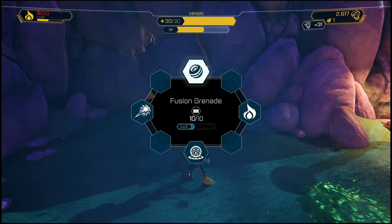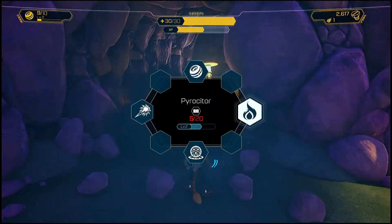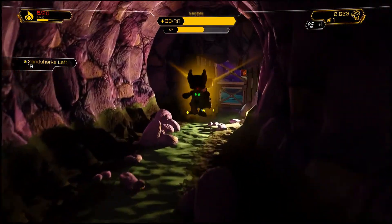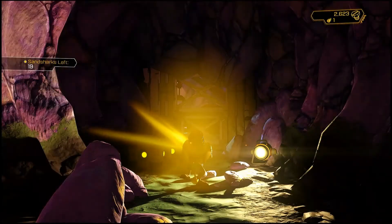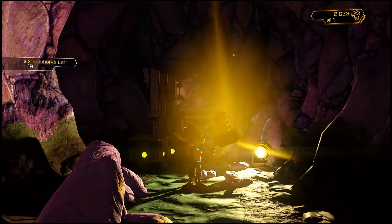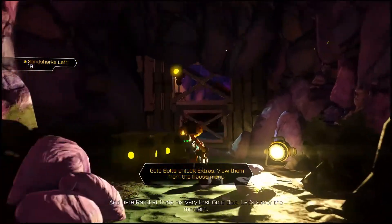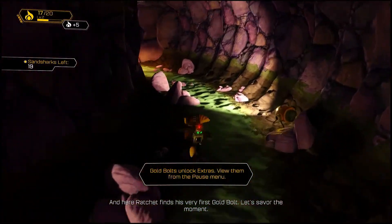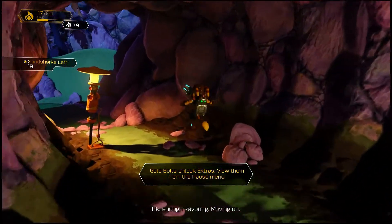I think this is a wall I can bomb. Let's see what's back here — hey, it's a gold bolt! It's the first one we've come across. And here Ratchet finds his very first gold bolt. Let's savor the moment. Okay, enough savoring — moving on.